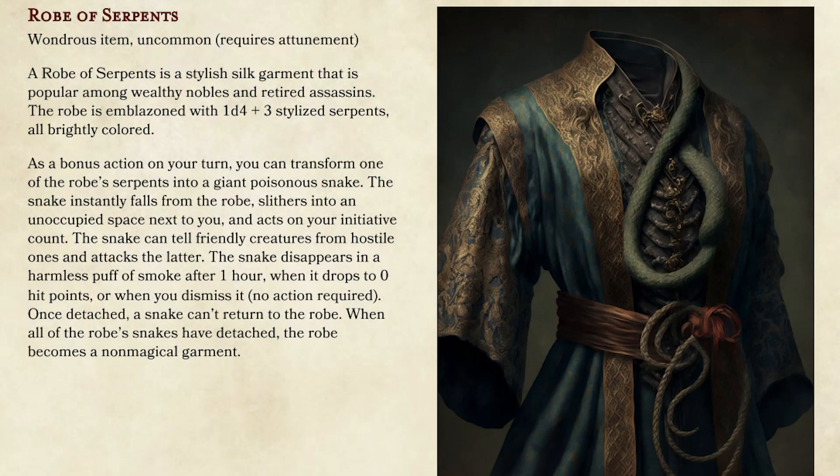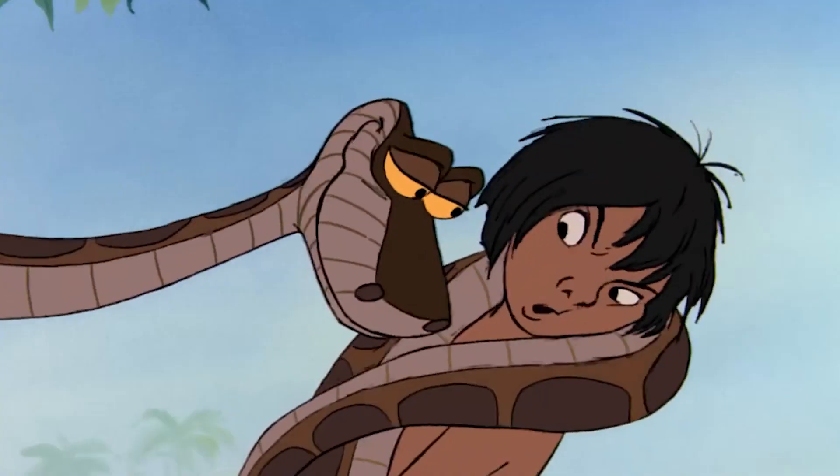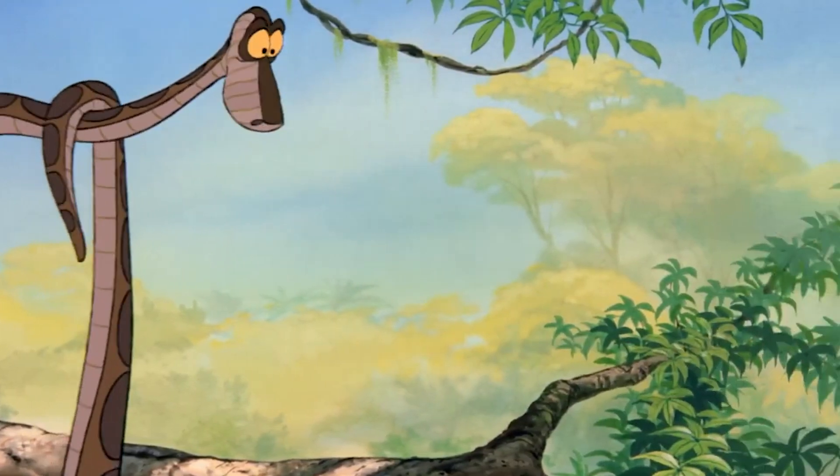Number four is the robe of serpents. The robe has 1d4 plus three serpents on it — as a DM you might want to pick, or you can have them roll. What you can do is take it off, throw it, and it becomes a giant poisonous snake. Still decently strong but not game-breaking. If they throw all five of these out, yeah, it could be a bit much. But after an hour they do disappear and that's it — the snakes don't come back. So this is potentially seven giant poisonous snakes, which is not too bad.